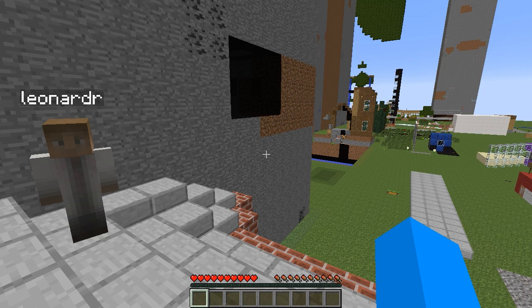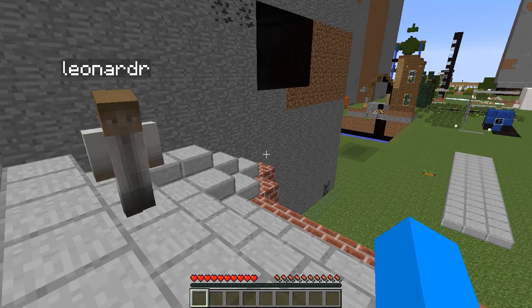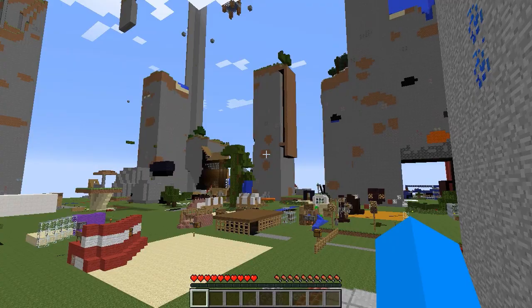Howdy, y'all. Joe Hills here, recording as I always do in Nashville, Tennessee, and I'm joined by mad scientist Leonard R. with his latest Frankenstein invention. How are you doing, Leonard? I'm doing great, Joe. So we are here in survival mode in a map that Leonard has devised. What do you call this, Leonard?